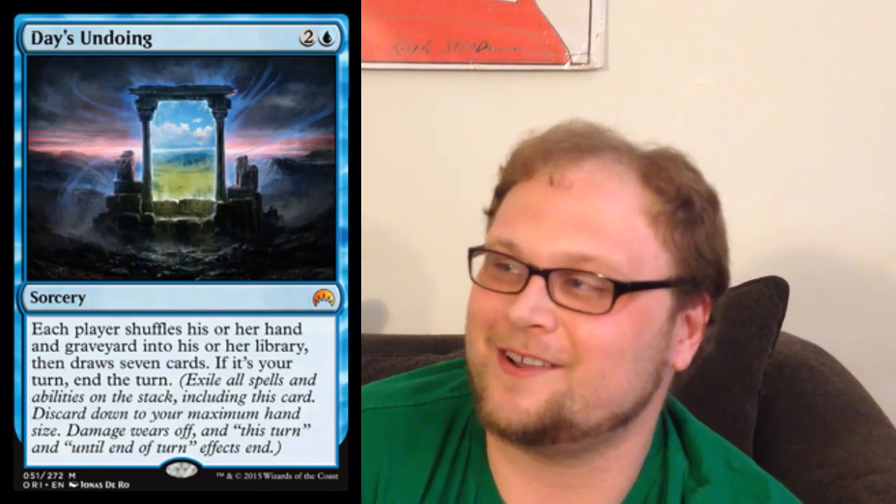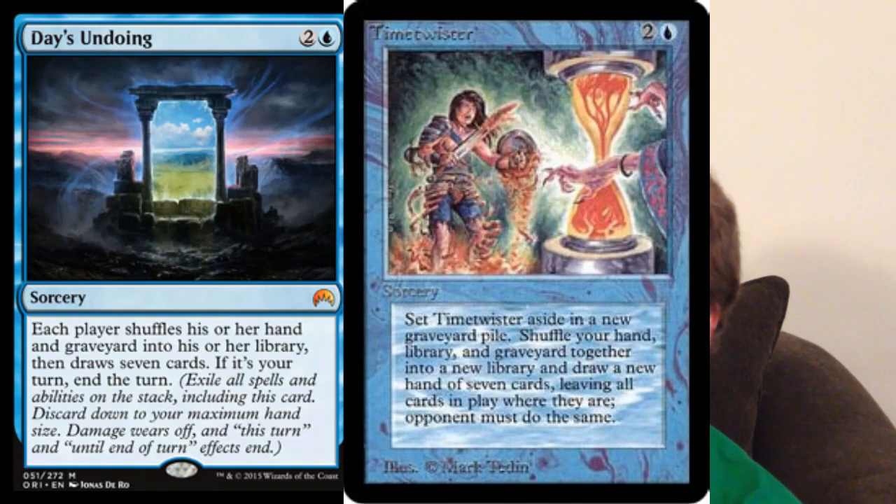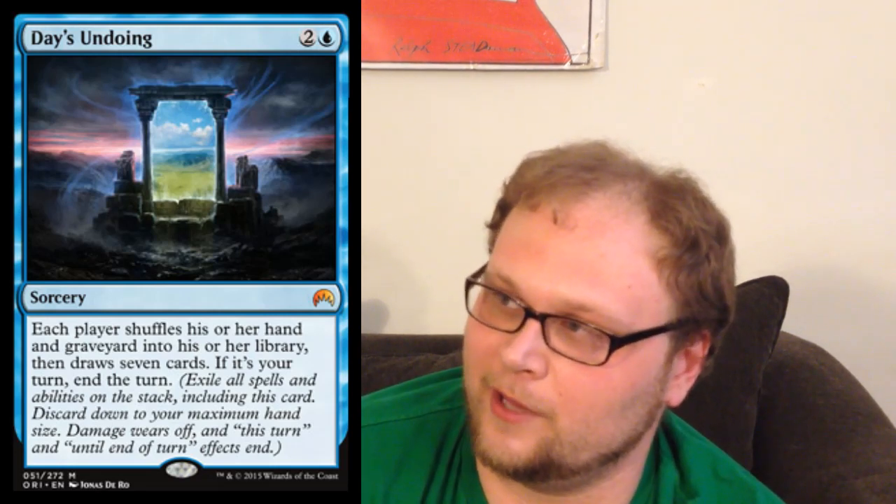And finally, this here is Day's Undoing. I want to see reaction videos on YouTube to people seeing this card for the first time — it is very exciting. A new Timetwister, although that very last line of text is pretty horrible: they get to go with their new grip full of cards before we get to do anything. People are saying in Control, just hold back until you have seven or eight mana — which is a lot, but Control gets there easy, holds off the game, and goes long. Basically you play this, then you can counter anything they play and go. But Control doesn't want them to draw cards, so I'm not sure about that.